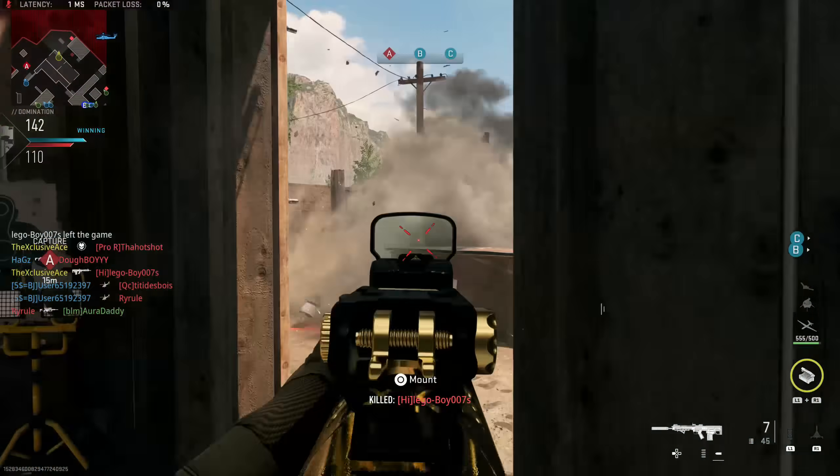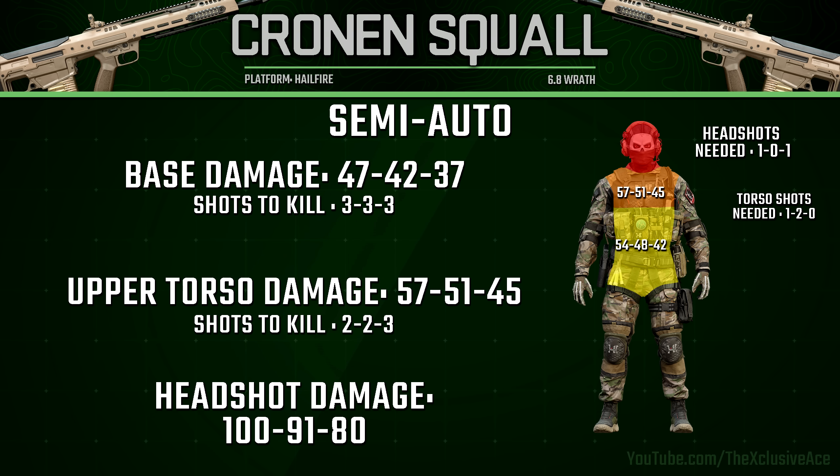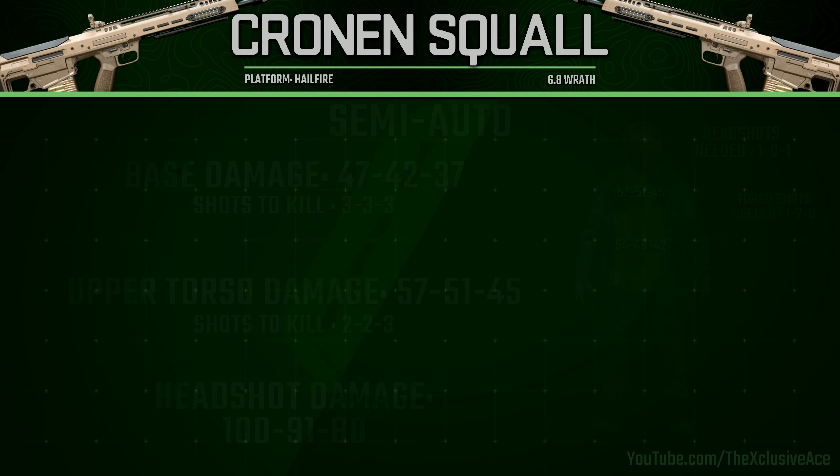Now let's look at semi-auto, which has a totally different damage profile. We now have three separate body multipliers: limb damage, lower torso damage, and upper torso damage. In the maximum damage range it'll be a two shot kill as long as one bullet hits the torso anywhere — lower or upper. Beyond that it is a two to three shot kill depending on whether you're hitting upper torso shots. With headshots in the maximum damage range, this will be a one shot kill to the head as long as you're in semi-auto mode.